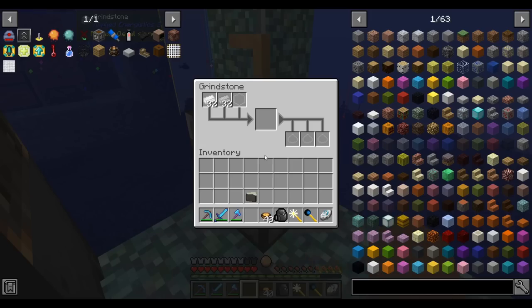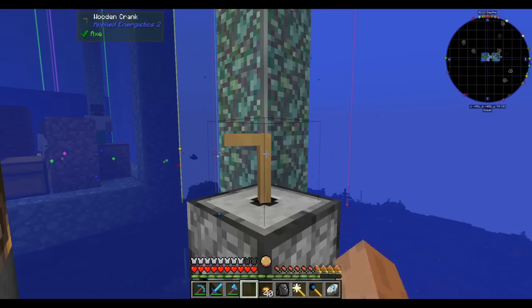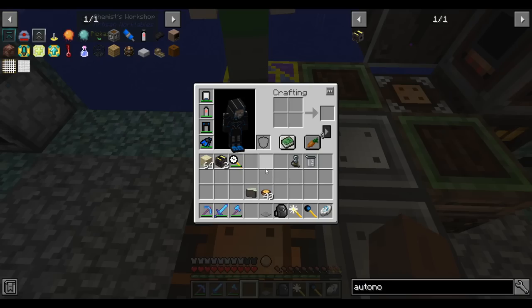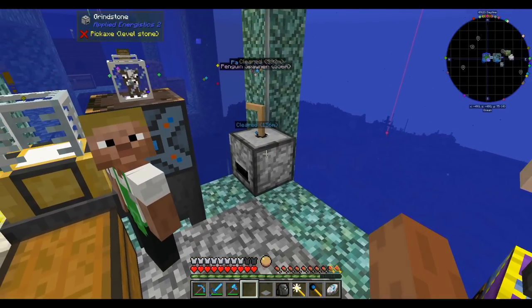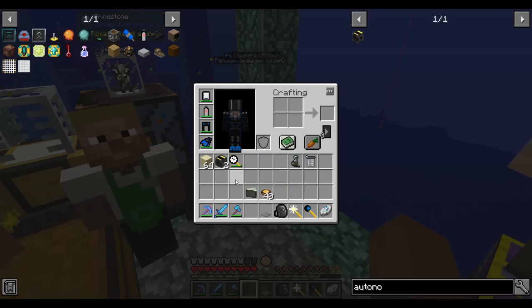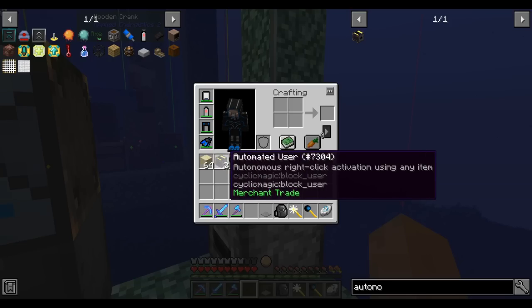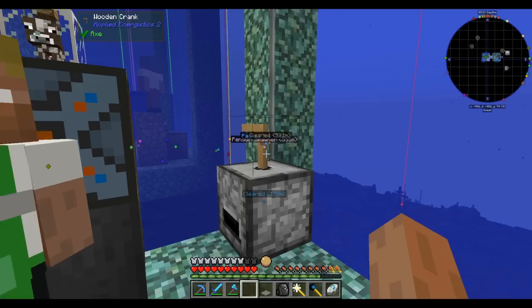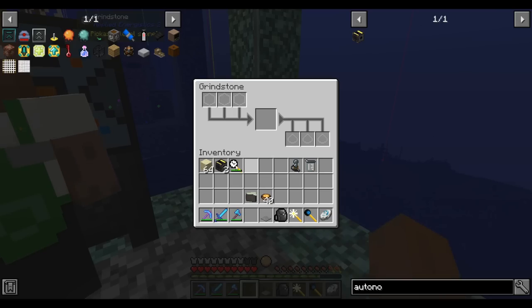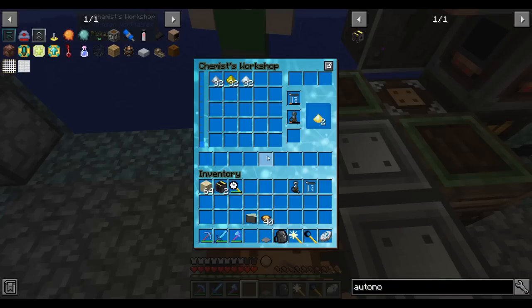The worst part about making these alloys is definitely the fact that you have to crank the ingots down into dust. I can't wait until you can get a Sag Mill to do this for us. I tried various ways to improve the grindstone with automated users and acceleration wands, but the crank seems to break if it's ever interacted with by a fake user. And acceleration wanding the grindstone while I was hitting the crank didn't seem to work either. Oh well.